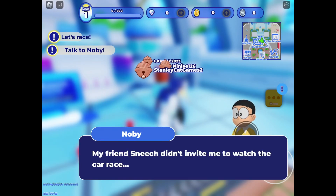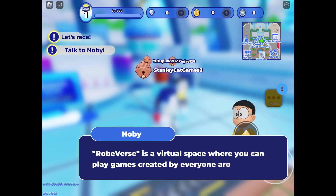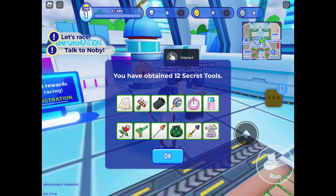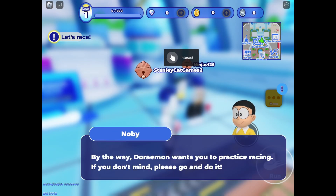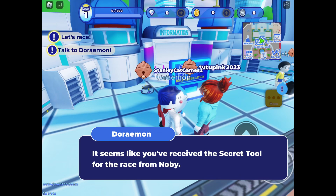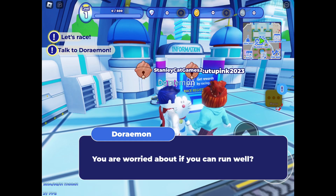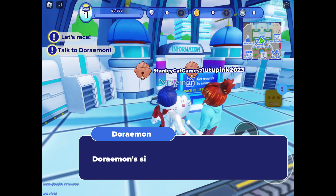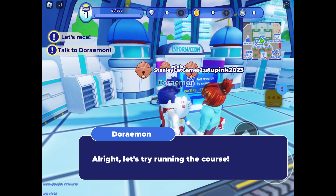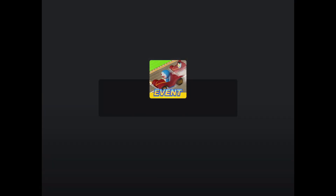Hello, I'm Noby. My friend Sneak didn't invite me to watch the car race, so I asked Doraemon to create this game in this virtual space — a virtual space where you can play games created by everyone around the world, which is popular in the future. Doraemon asked me to give this to you. You have obtained 12 secret tools. By the way, Doraemon wants you to practice racing. Well, let's go talk to Doraemon. It seems you've received a secret tool for the race from Noby — you are all set. Doraemon's sister has prepared a mini D that looks like Doraemon to help you out. So I'm pretty sure that's what the little red Doraemons are called — the mini D. They're so tiny, like as tall as my shoe.